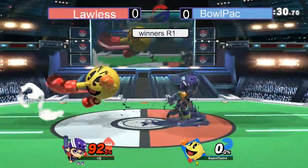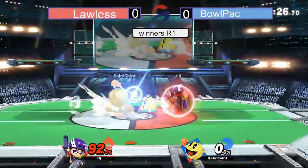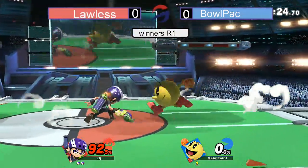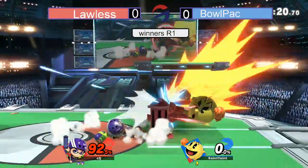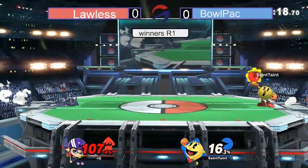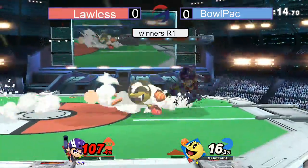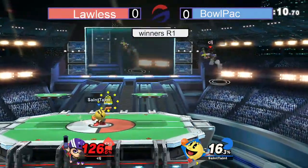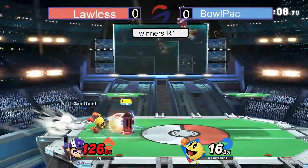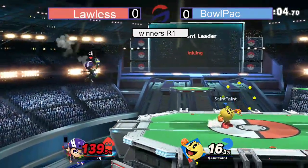Bullpack down a stock right now. Lawless should be trying to rack up damage as fast as possible with that ink. Got to play it safe, get percent where he can. Bullpack trying to find his way in, looking for a kill — maybe get a bell on deck, or even the key. Has the key ready. Not quite going to kill if Lawless isn't by the ledge. Has that bell — sends that. Lawless actually catches it! Could be a very deadly weapon in Inkling's hand, but just drops it.